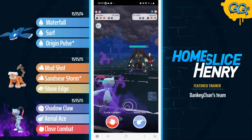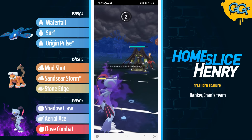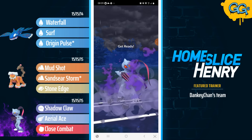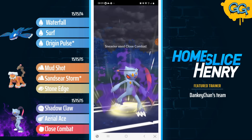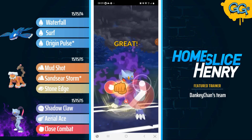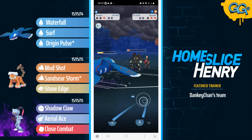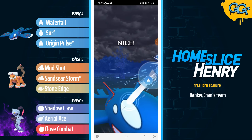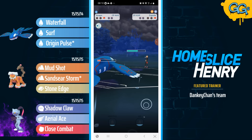In the back they have Zygarde. Zygarde farming up energy and going for the Crunch. Crunch is going to be resisted here due to the Fighting subtyping. Sneasler is able to withstand the damage and make it to the back-to-back Close Combats. Let's see the damage onto the bulkiest Pokemon in the Master League — that actually does some pretty nice damage. After two Close Combats, Zygarde is deep into the red. In comes Kyogre looking for the farm down, but unable to get it. Zygarde makes the Crunch, so Kyogre is forced to fire off the Surf and pick up the knockout.